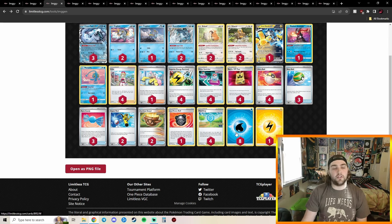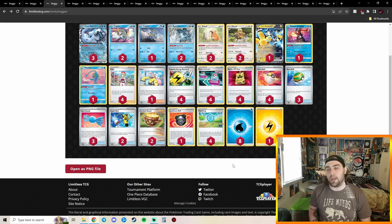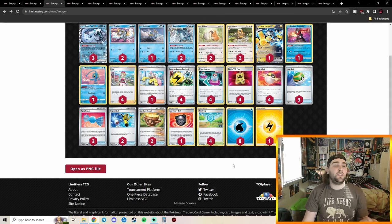You attach that one Electric and super-cold the rest of your Water Energies onto Iron Hands. Double Turbo Energy doesn't quite fit in Chien-Pao. The only downside is if you need to attack with Iron Hands early and your Electric Energy is in the prizes — you might have to take a KO with Greninja or Chien-Pao to get it back. The chance you prize your single copy is not unlikely, but you can work around it.